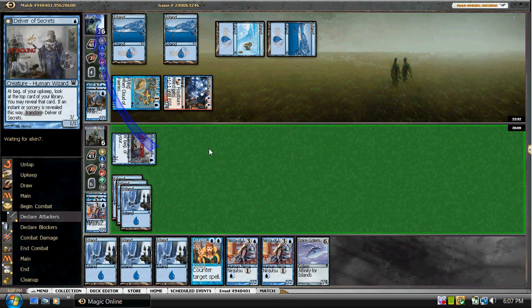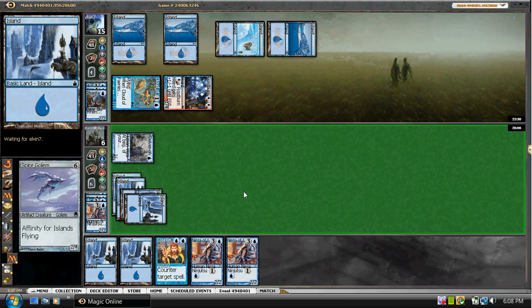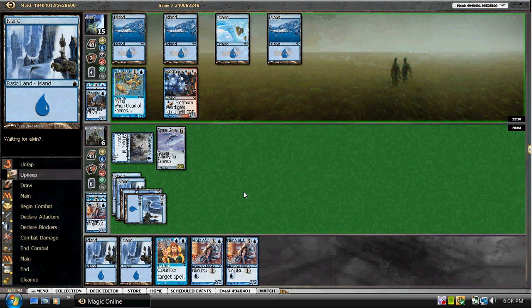We're at 6, which is very dangerous. Hopefully no Daze from him. He let that resolve, so I don't know what his hand is. Could have a Snap somewhere — probably Spellstutter Sprite. So he has something that can counter certain cards but won't counter a Spire Golem. He can trade the Frostburn Weird by pumping three times, which I will take because I think we're just going to outlast him at this point.